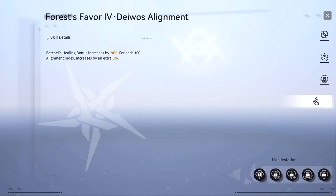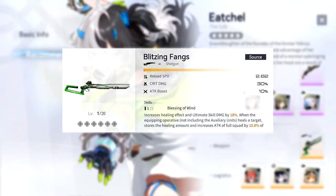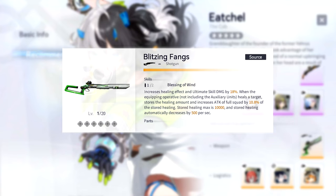Her passive, Forest's Favour, increases her healing bonus by 20% at level 4, and for each 100 alignment index she possesses, the healing bonus is increased by an additional 6%. For weapons, the new Blitzing Fangs is going to be her best in slot. It further increases her healing effectiveness, ultimate skill damage, and can provide a 1080 attack buff to the team at max stacks. In order to get max stacks, you'll need to heal the team for 10,000 HP. The attack buff remains active for about 20 seconds but gradually gets weaker over time.